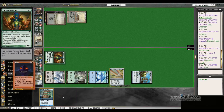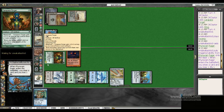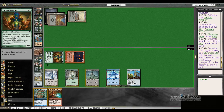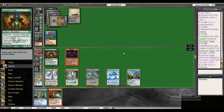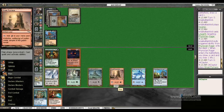We're left with a Carapace Forger and a Perilous Research. We cast our Atog — I'm trying to get as much pressure in as I possibly can right now. Unearthed for the Rager. The replay has just kind of stopped — it's not responding.